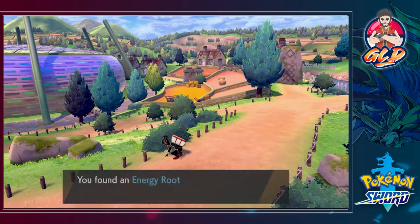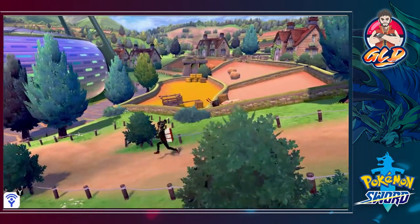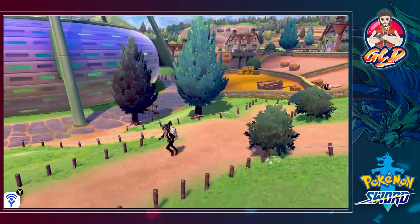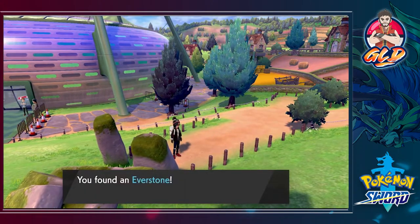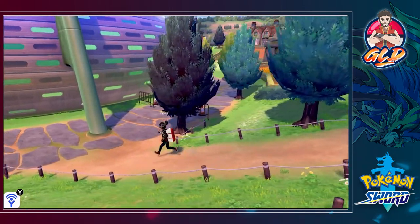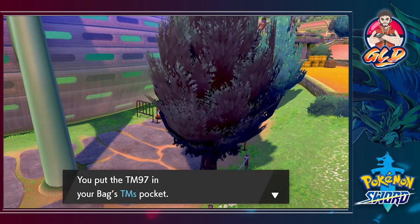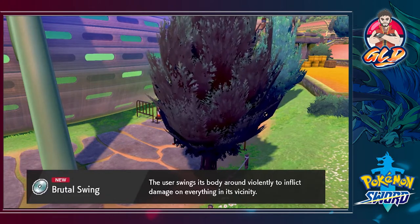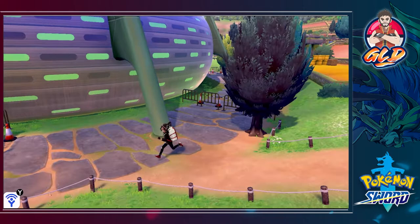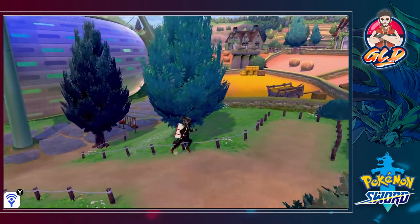We're grabbing an Energy Root here — maybe I should have come through this area earlier for more items, but I wanted to get the gym badge. We found an Everstone, which prevents Pokémon from evolving, and also TM97 Brutal Swing. The user swings its body around violently to inflict damage on everything in its vicinity — it's a very good move for double battles.